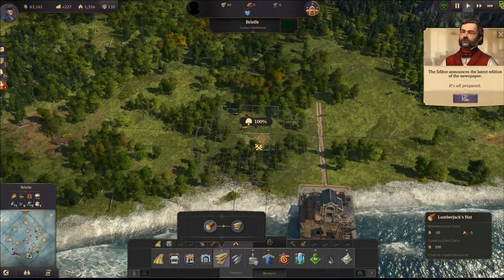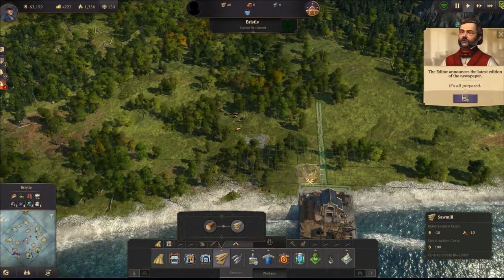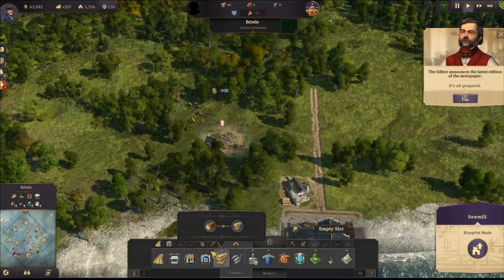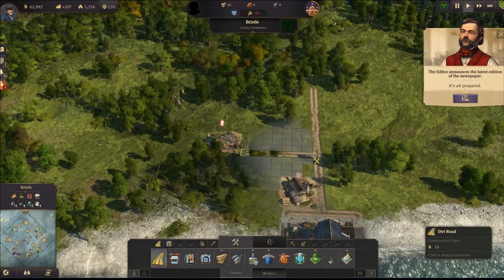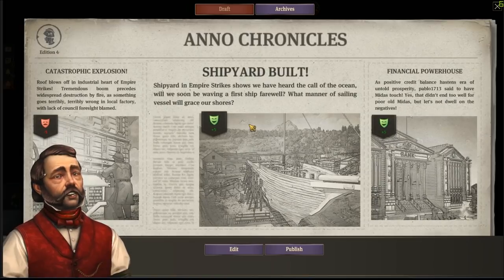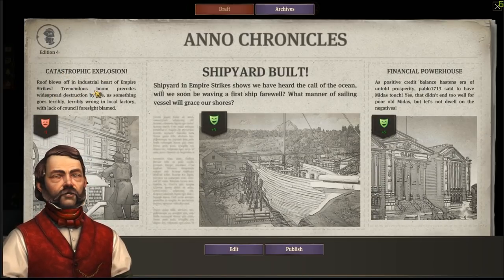It's all prepared, that should be good. I'm going to check this newspaper in a few seconds. Wait a little bit - that's perfect and they don't have a workhorse. There's a catastrophe, some kind of explosion - empire strikes. I'll check the newspaper.